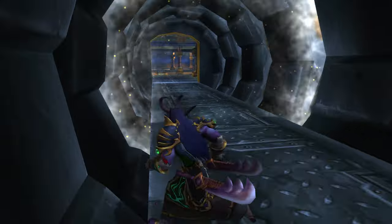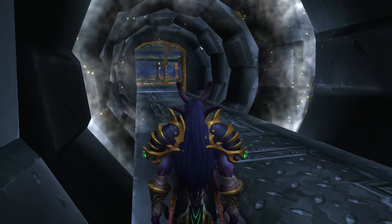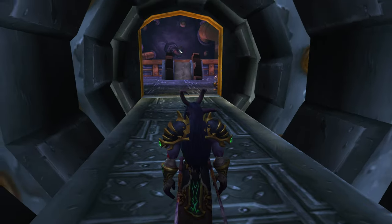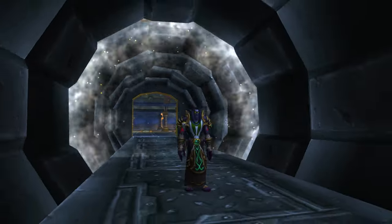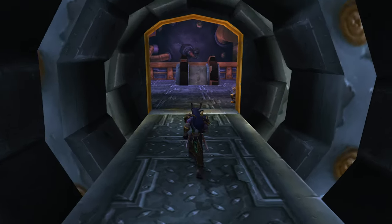The way I got over here: I double jumped onto this pillar, created a Darkmoon Seesaw, jumped up, glided over, double jumped, glided, fell, rushed, and got in here. Maybe I can show that in another video, but I wanted to show you guys what it looks like on the opposite side of this portal in Ironforge. So let's go take a look.